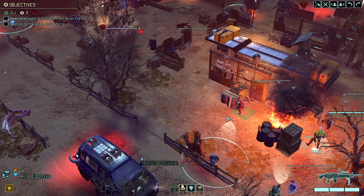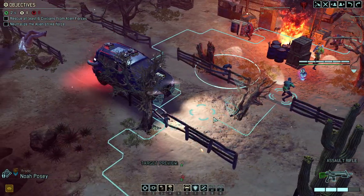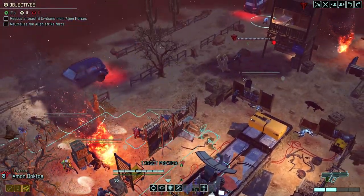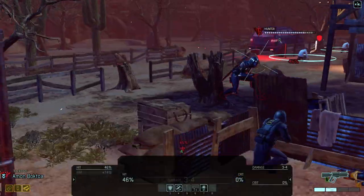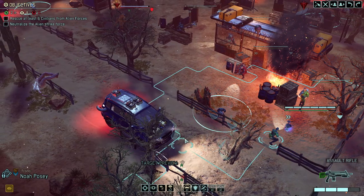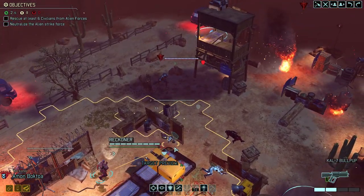This grenade will at least shred him and remove some cover. It's not great because we just don't have the upgraded cover removal yet. There is a very small chance this grenade is actually going to destroy the entire tree — nope, didn't work out. Can't grapple up, that is unfortunate. I wish we could grapple up.